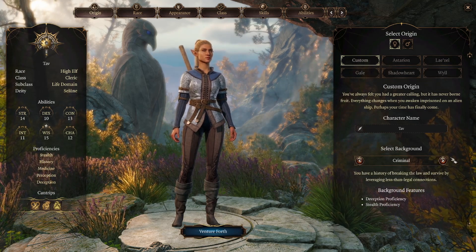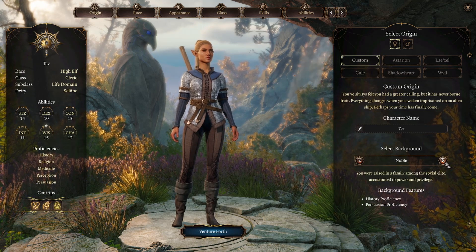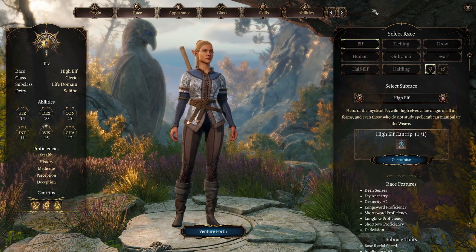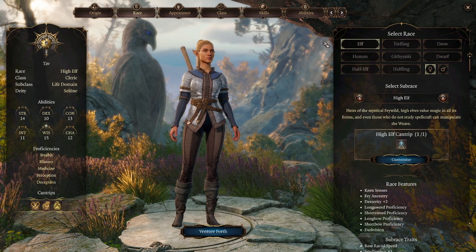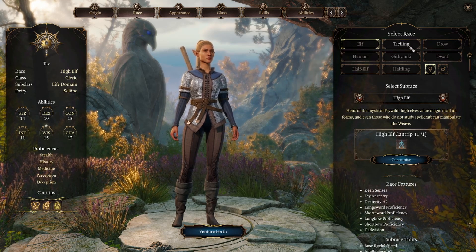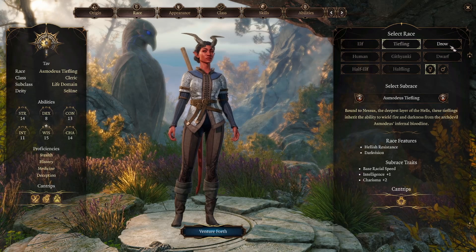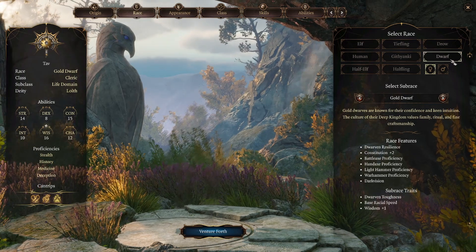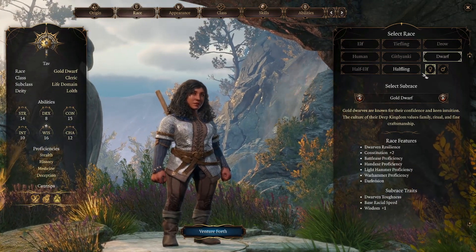I think I want my character to be evil on this run. For Race, if you've ever looked these up before, they were pretty available to find. You've got Elf, Tiefling, Drow, Human, Githyanki, Dwarf, Half-Elf, and Halfling.